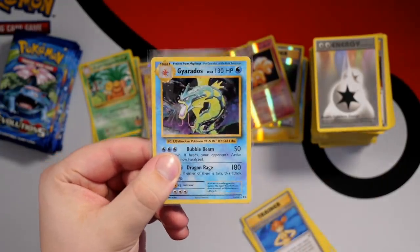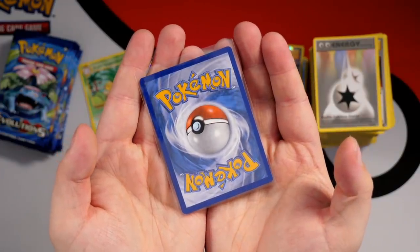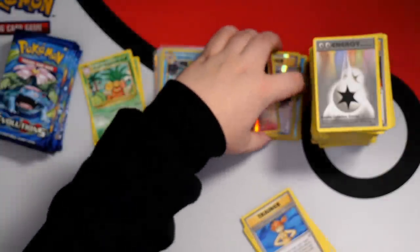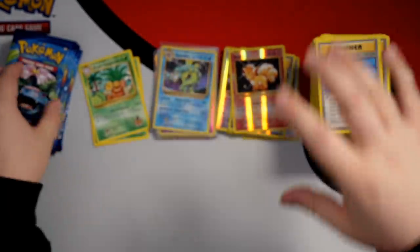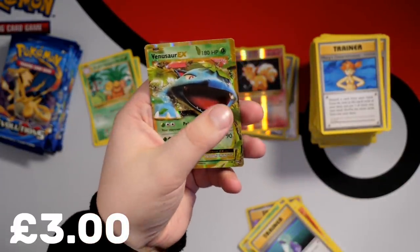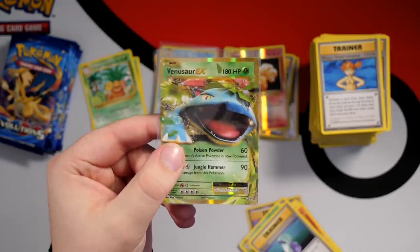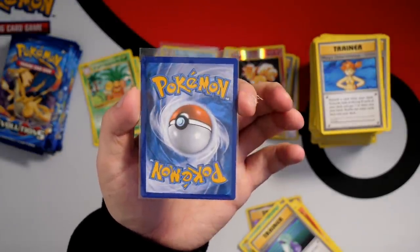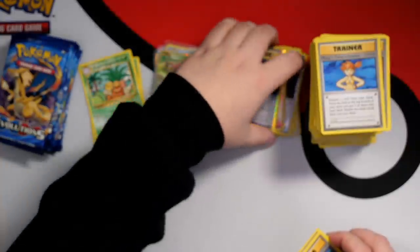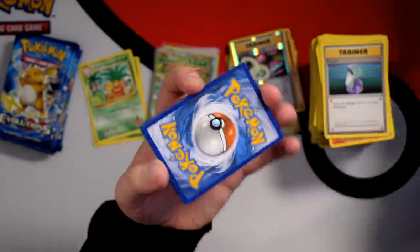Reverse Holo Vulpix and a Gyarados — a Holo Gyarados! Another really good pull. It's a little off-center again, which was the big issue with Evolutions, and there's a bit of white on the back as well. Still a great pull and definitely good for our profit spreadsheet at the end of the video. And next — Venusaur EX. Look at that centering, it's awful, right to left. So we really can't factor in a PSA 10 price for this one, but we'll take it.